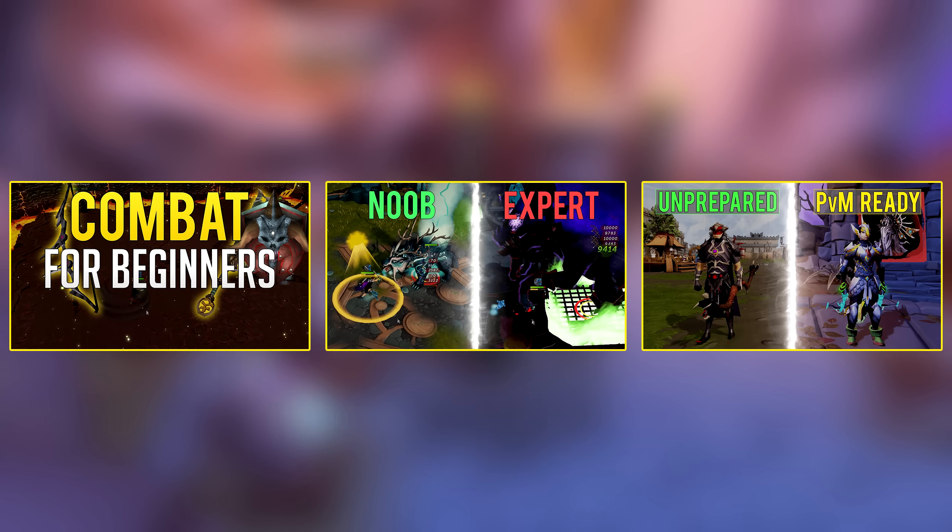In between those thresholds, you want to be using basic abilities as well. In a general Sunshine rotation, you'll be able to use anywhere from 3 to 6 thresholds, depending on what items you've unlocked.